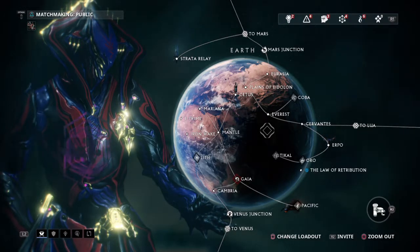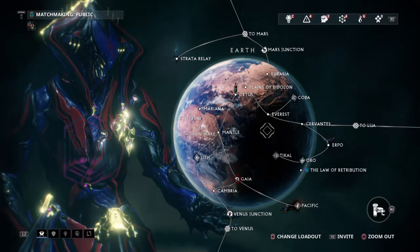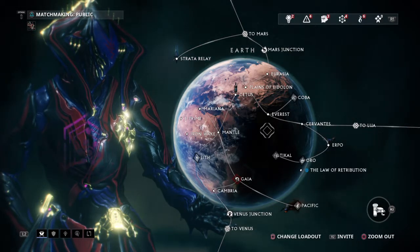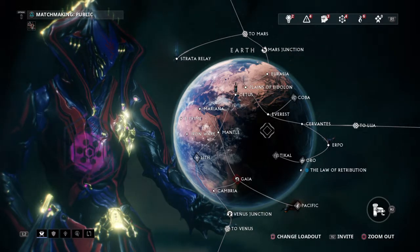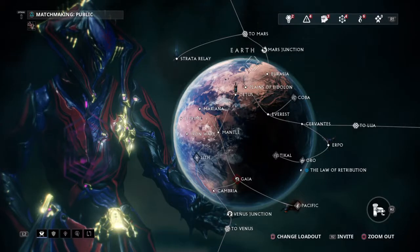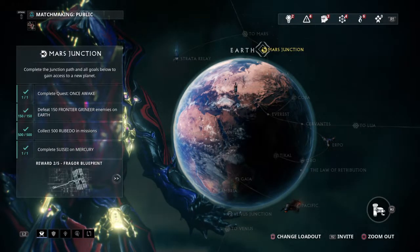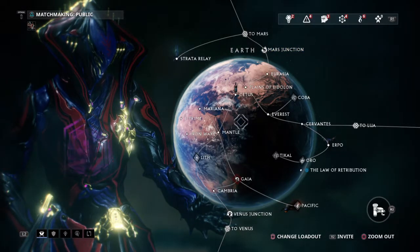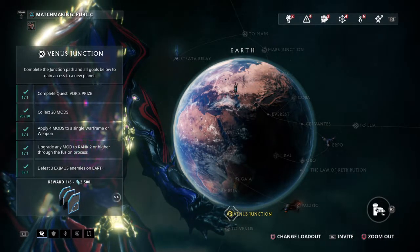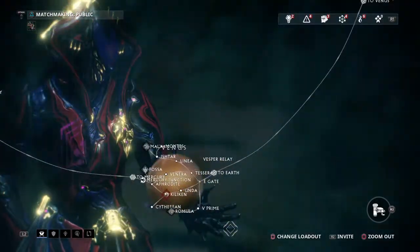The other ones you can get and play with once you put them together. So once you're able to start choosing where you want to go, there are still limitations. If you want to go to Mars, you have to go to the Mars Junction, and that means you have to complete a quest. Same thing with Venus — you have to collect mods, do various tasks, and then you can go to Venus.